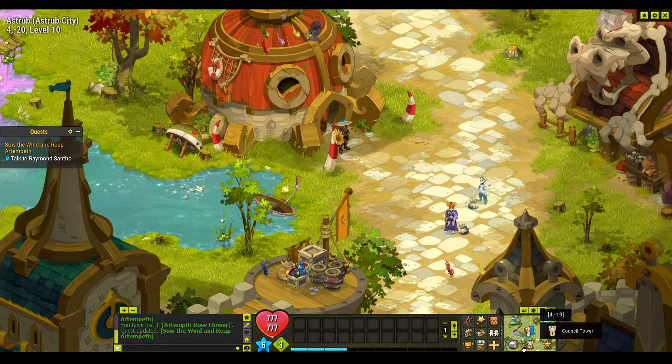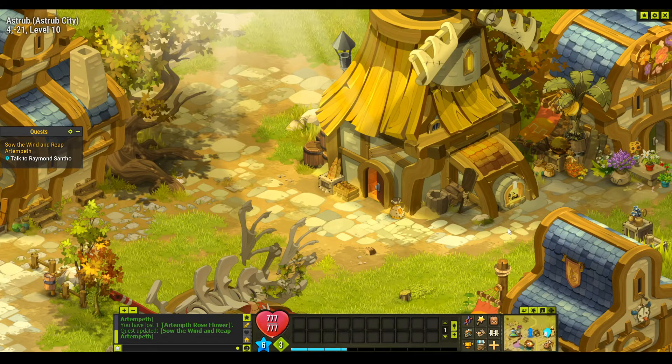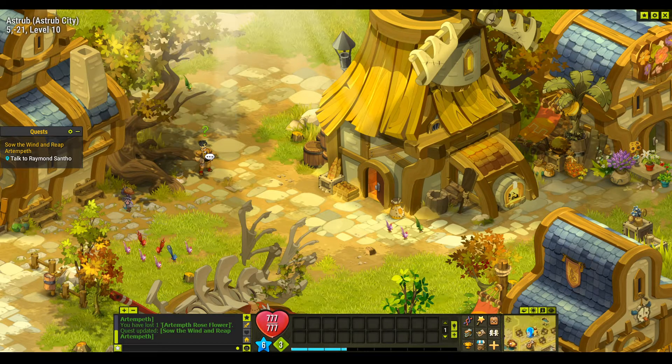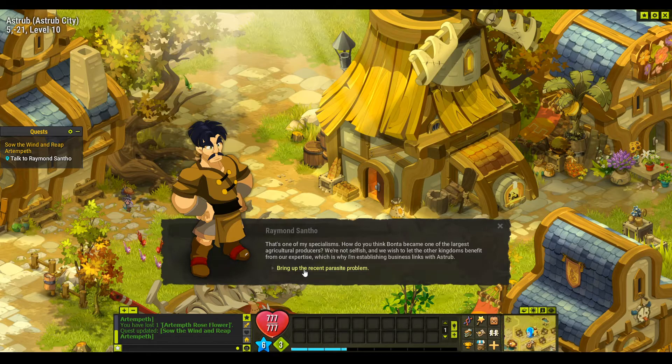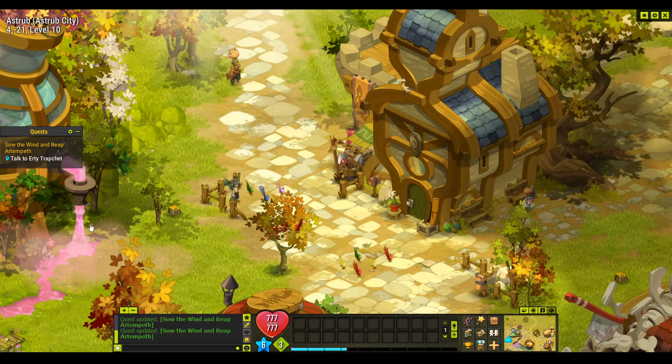We continue running and then we have to go back and talk to Erty again. Raymond is here — we click on Raymond and talk to him. And now we go back to talk to Erty.